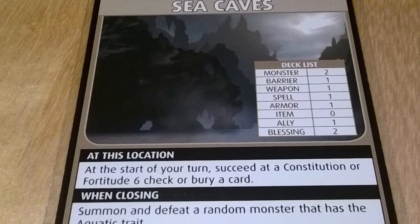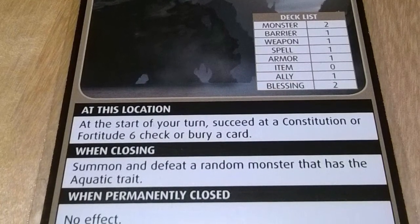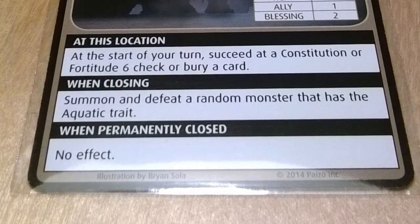Let's take a look at the Sea Caves first. At the start of your turn at the Sea Caves, you must succeed at a Constitution or Fortitude 6 check, or bury a card. On closing, you must summon and defeat a random monster with the Aquatic trait.